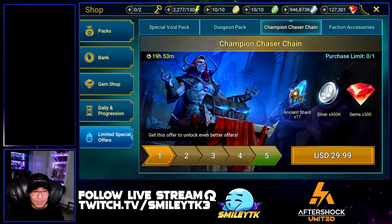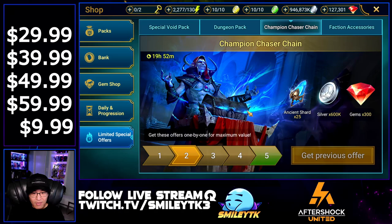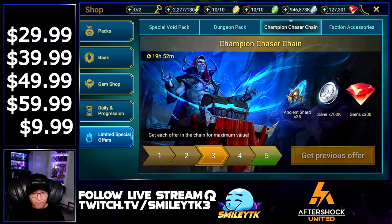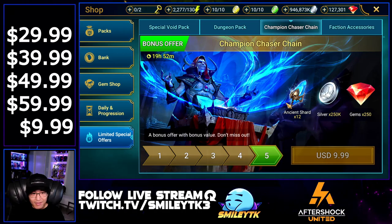What we have here is a total of 134 ancient shards, 1,450 gems, and 2.85 million silver. The pricing breaks down as $29.99, $39.99, $49.99, $59.99, and $9.99 for the bonus offer, totaling out to $189.95.